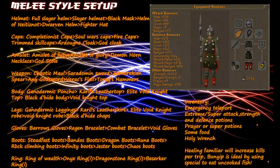For cape you either want a completionist cape, soul wars cape, fire cape, trimmed skill cape, Ardougne cloak, or god cloak. For amulet you want an amulet of fury, amulet of glory, demon horn necklace, or a god stole. For weapon you either want a chaotic maul, Saradomin sword, Zamorakian spear, any godsword, Verac's flail, Torag's hammers, or any other crush weapon lower than that.